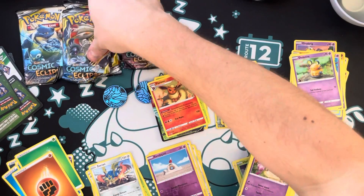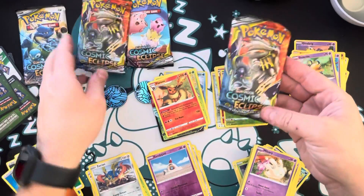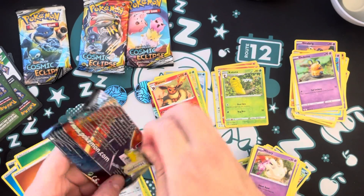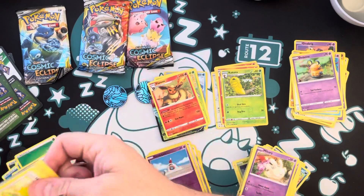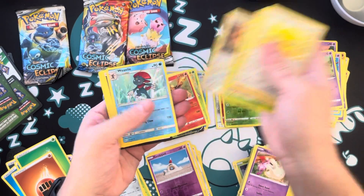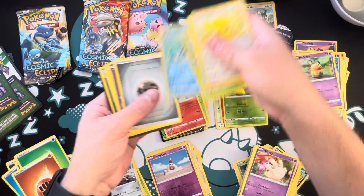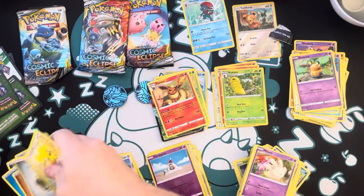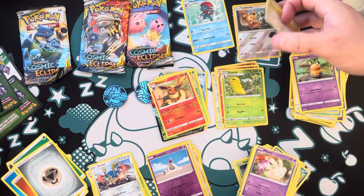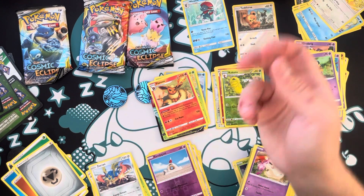I am going to open one of these — let's go with this one, a little more bent. Cosmic Eclipse — still working on this set. Can I get a pull? Nope, just a non-holo. Thanks for watching you guys, I'll catch you guys next time for more Pokemon TCG content. Peace.